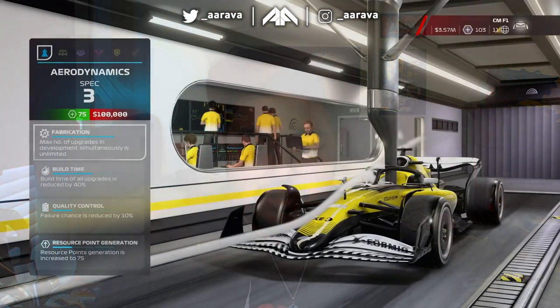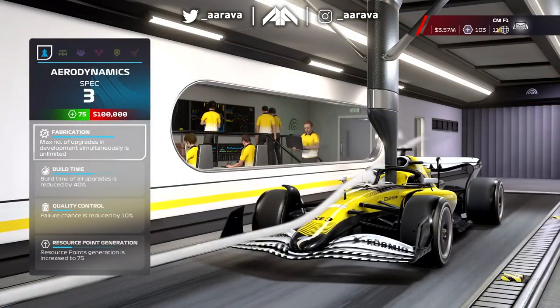Moving into the hubs for the department events — it is the same as last year, although with the F1 22 generic My Team car. You can see aerodynamics spec three, fabrication, build time, quality control, and resource point generation are the same.